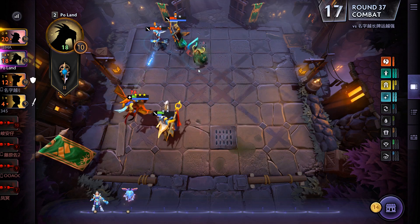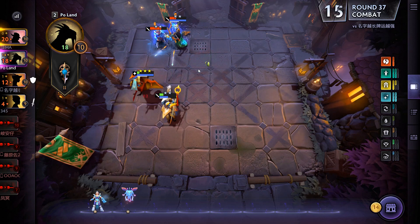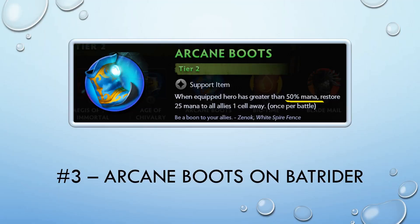So how do you get your mages to fire off their skills quickly? That leads us to our final tactic we'll discuss today: Arcane Boots. This item is one that every mage lineup could use — the ability to regenerate mana to adjacent allies. Obviously, if you are looking to maximize the use of this item, you want to place it on a hero in the middle of your formation to maximize the number of allies that receive this extra mana.